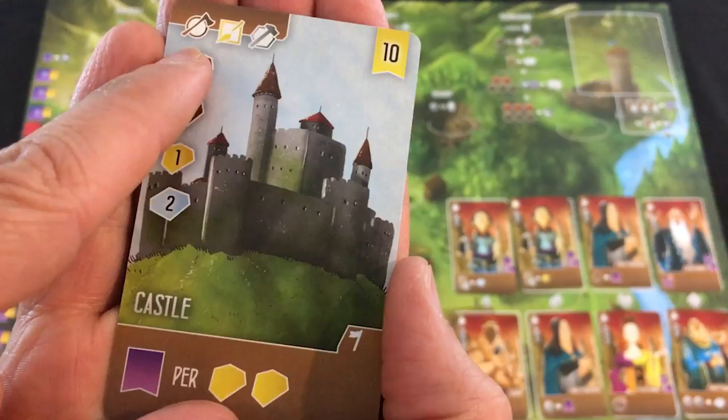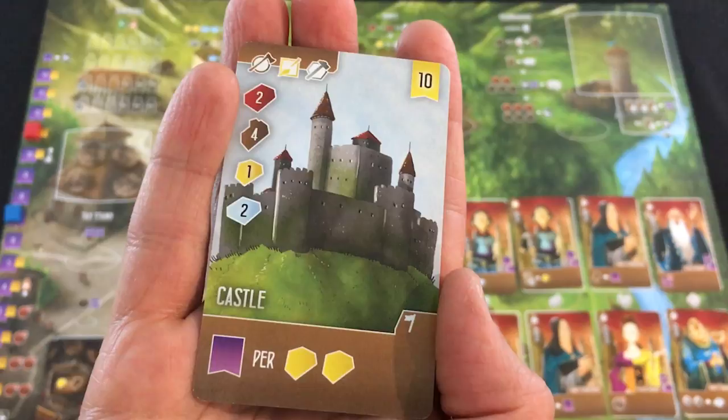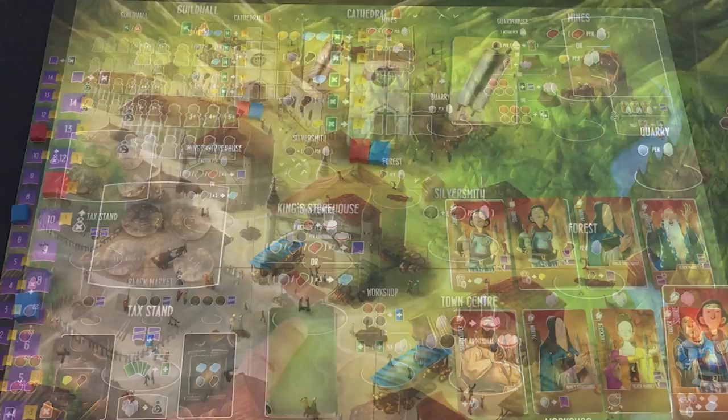The workshop lets you hire apprentices or get more buildings — you start with three in hand generally. The king's storehouse lets you change up resources: spend three wood and/or stone to get marble, which is worth one victory point. You can also discard basic resources to gain some virtue. The tax stand will lose you virtue, but coins build up there from any actions with tax icons, so it's a great way to get a ton of silver if you don't mind losing some faith.